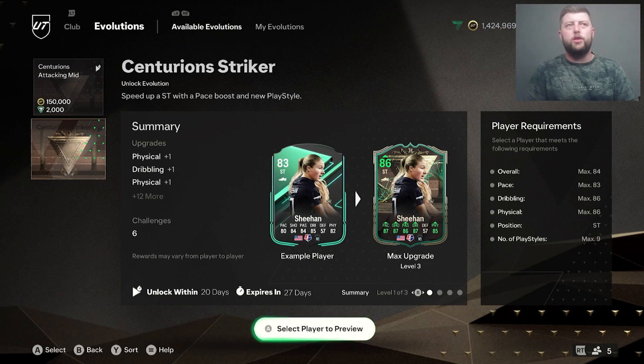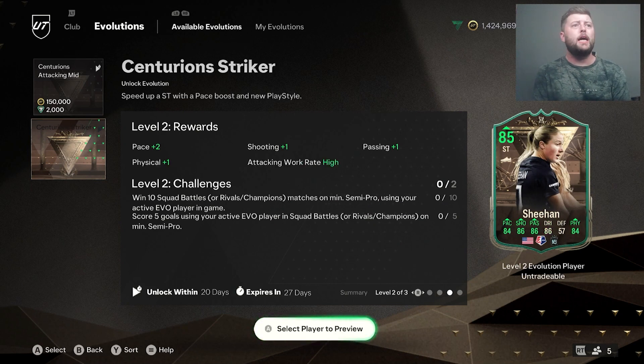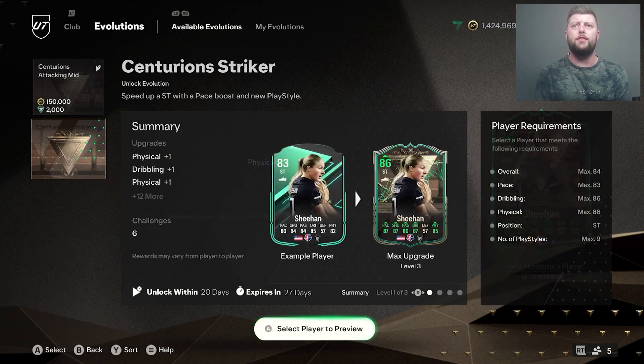Today we've got some more evolutions with Centurion Striker. This one is going to be a triple upgrade by the looks of it. The levels require you to win 5 squad battle matches with your Evo, score 5 using your active Evo, and in level 2 win 10 squad battle matches, scoring 5 again. The overall requirements are a max 84 overall, max 83 pace, 86 on the dribbling and physical, has to be a striker, and no more than 9 play styles.